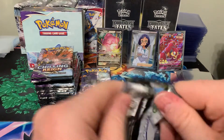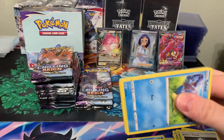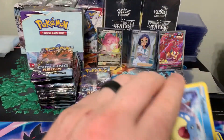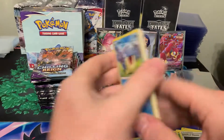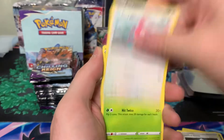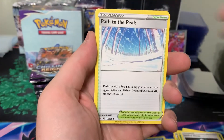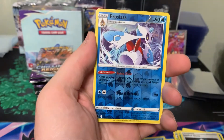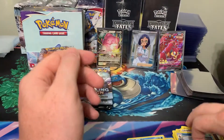We've got a lot — six, seven packs left. Pack eleven: Spheal, Crabrawler, Gulpin, Porygon, Krokorok, Energy, Path to the Peak, Lillian, Welcoming Lantern, Froslass, and Banette. Nothing too exciting in that one.